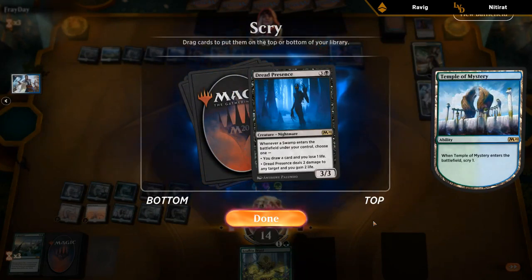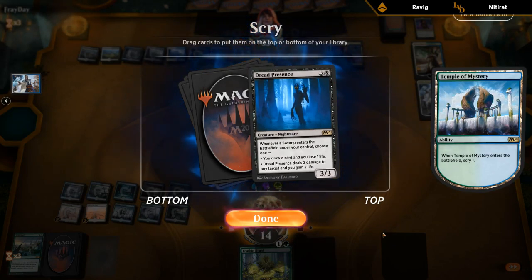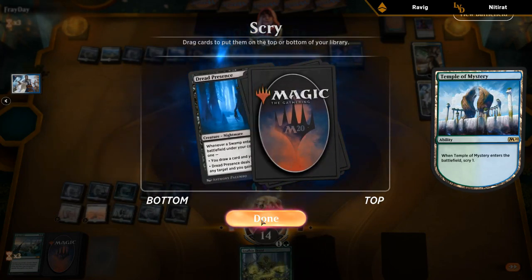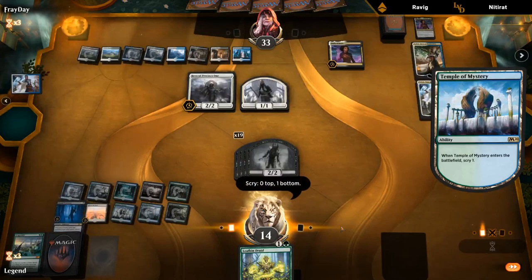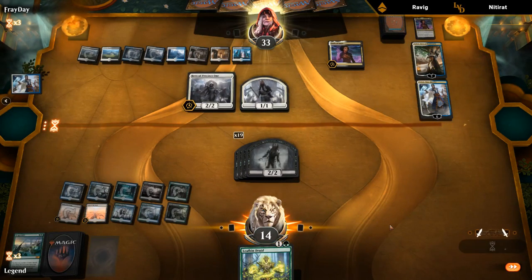Dread Presence arrives a little bit late to the party so I don't know if it's quite good enough — I think we have better draws in our deck like Risen Reef. Another Hostage Taker would be okay. Yeah, I think I'm bottoming that. We'll say go — I don't think I'm playing the Leafkin Druid in case we draw a Risen Reef.